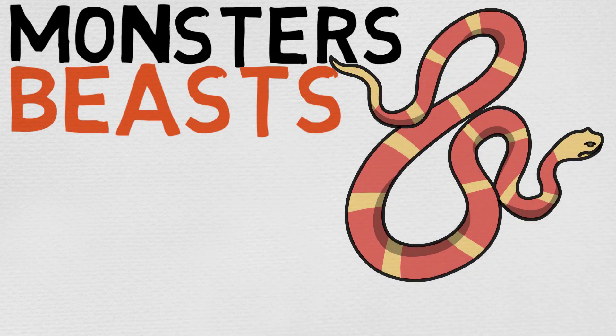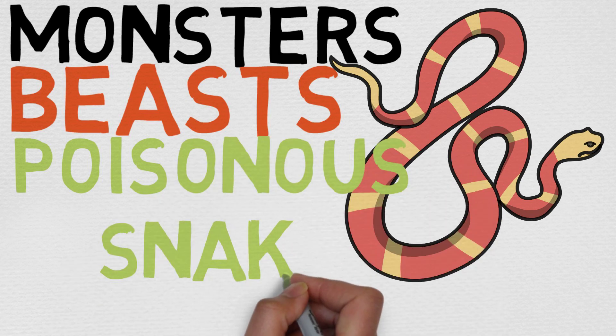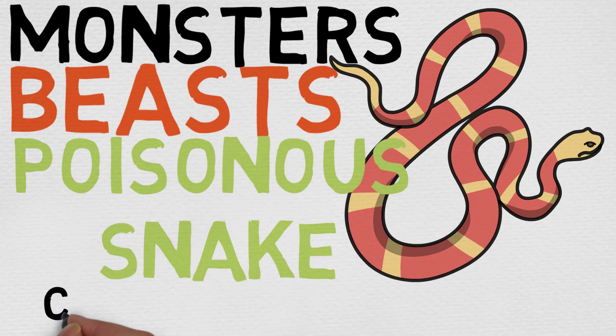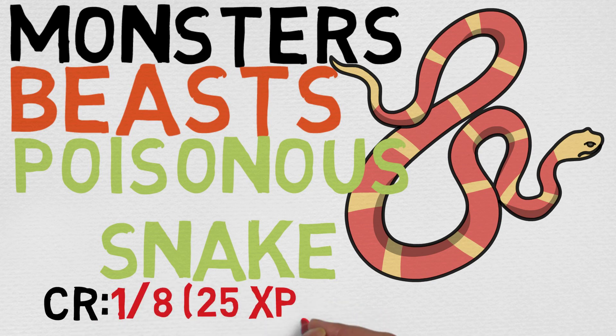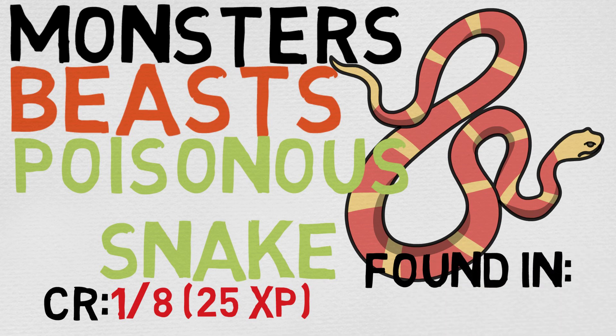Today we're going to be taking a look at one of the more damage-orientated beasts in the 1/8 category. We're looking at the poisonous snake. The poisonous snake is also found in the basic rule set, so it's kind of found all over the place.